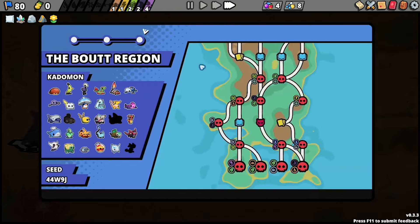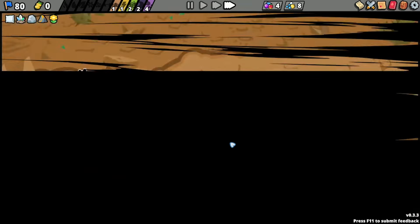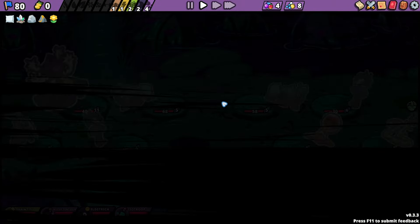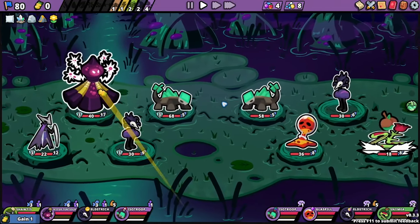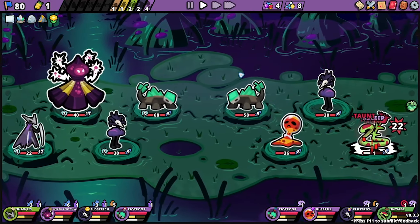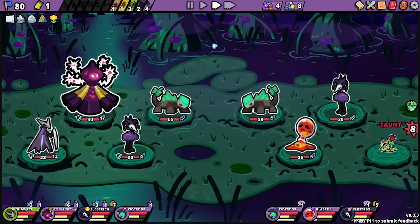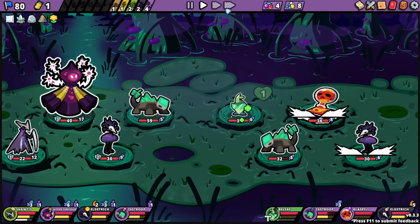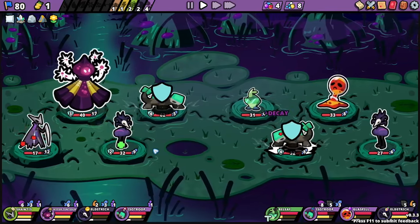Nobody should get poisoned from my own team now. Let's go up here. Okay — will anybody get decay? I do not want decay. Okay, no decay so far, no decay. You got decay for my opponents — that's fine.